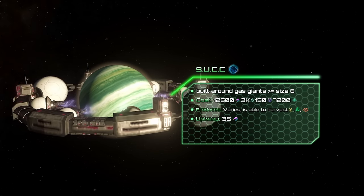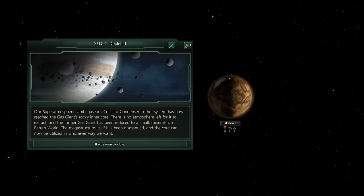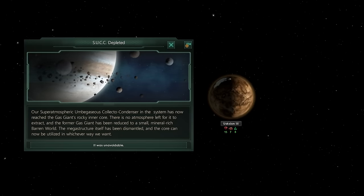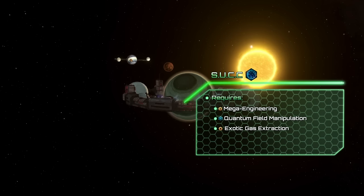Similarly to the strip mine, every two years it reduces a gas giant's size by one. Once the gas giant is depleted, the SAG will shut down, and the gas giant will turn into a barren world with resource deposits. To unlock this megastructure you need Mega Engineering, Quantum Field Manipulation, and the knowledge to mine exotic gases.